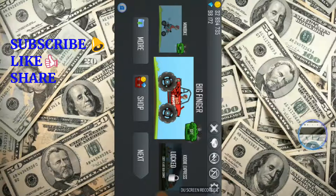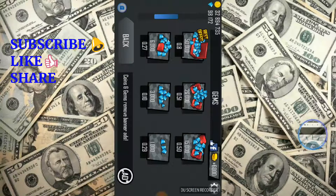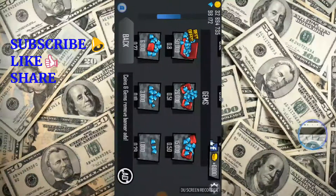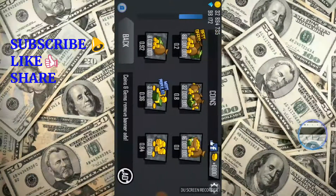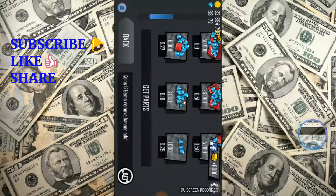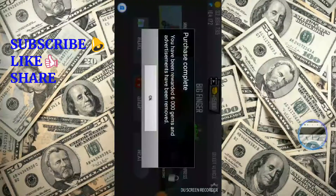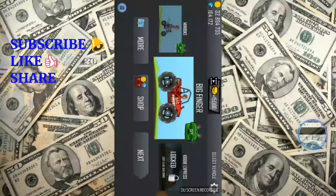Your diamonds are still zero. Just go to the shop and you can see the gems and money. Select the package you want. If I want this package, I will click on Yes.